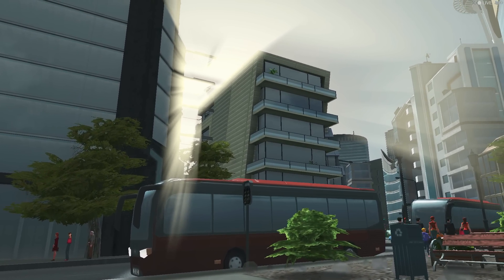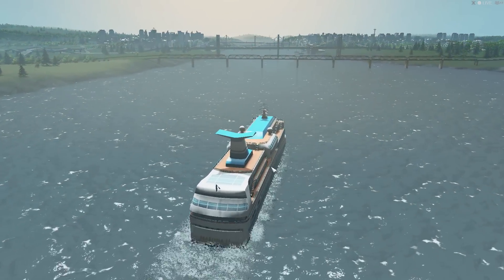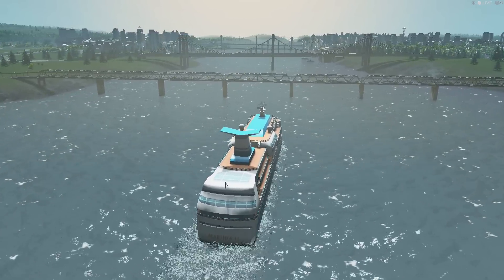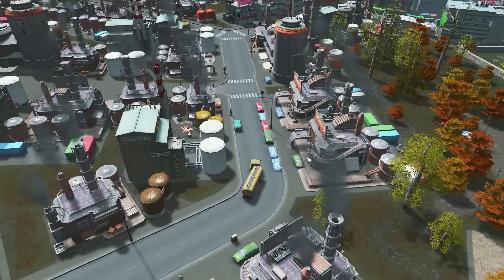If you've got the PC for it, you should also install the Ambient Occlusion mod and the Dynamic Resolution mod by Enlite. You can go and read the mod details along with the control keys on their Steam workshop pages, but the summary is that they will make your game more beautiful. While you're at it, get rid of all that ugly purple pollution through the No More Purple Pollution mod.